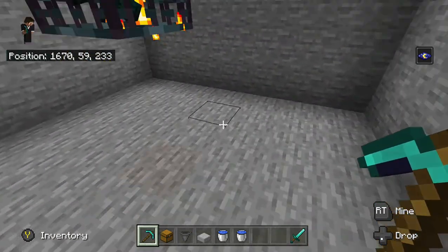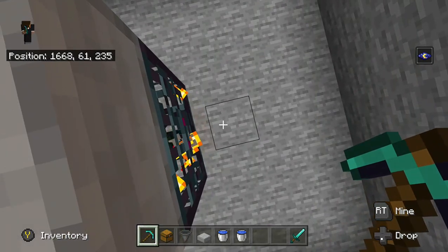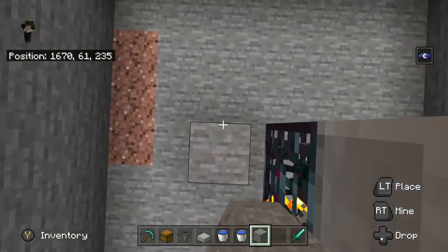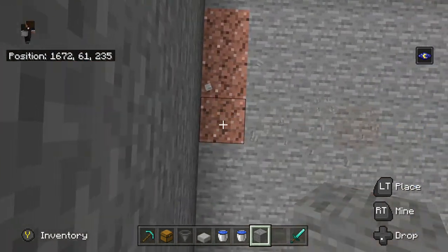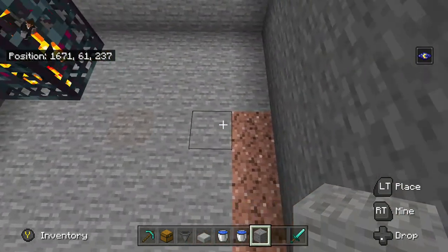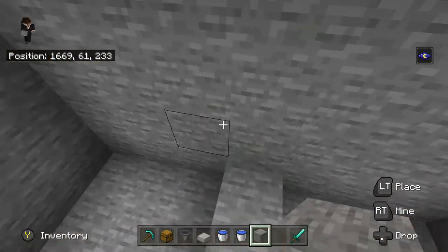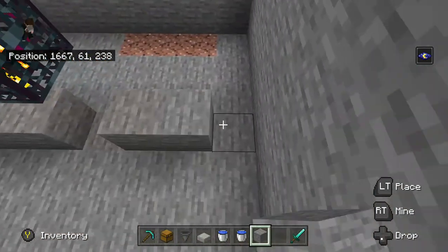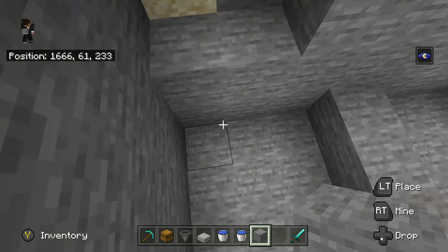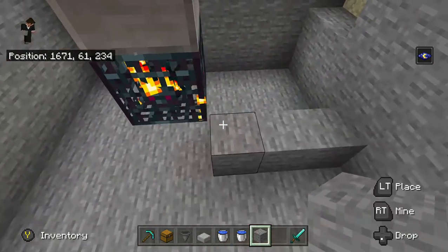Continuing with the tutorial: once you've dug that two block area below, you're going to go three blocks out on two opposite sides — one, two, three — and on the other two sides you're going to go four blocks out. You're going to dig out that area, making it basically a seven by nine room.